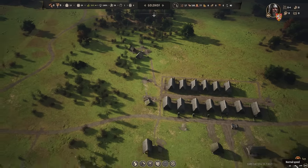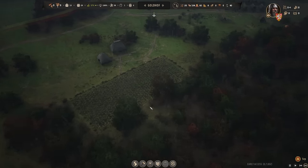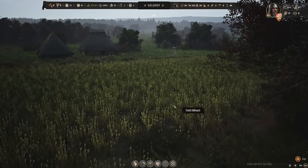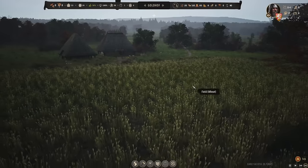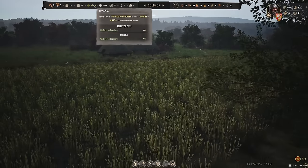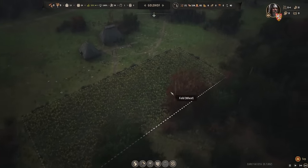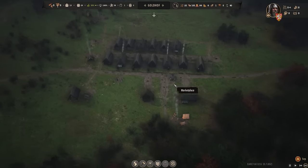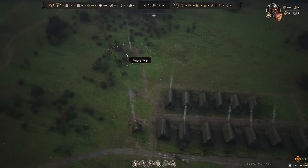It's officially September, which means they're going to pull up these crops. They're kind of forming wheat, so that's not bad. Our food variety is going to get extreme once we start making bread because we're going to have bread, meat, and berries. A well-balanced diet.